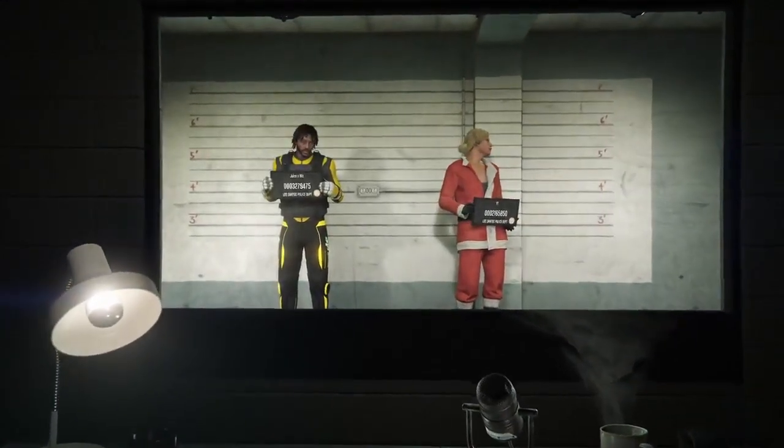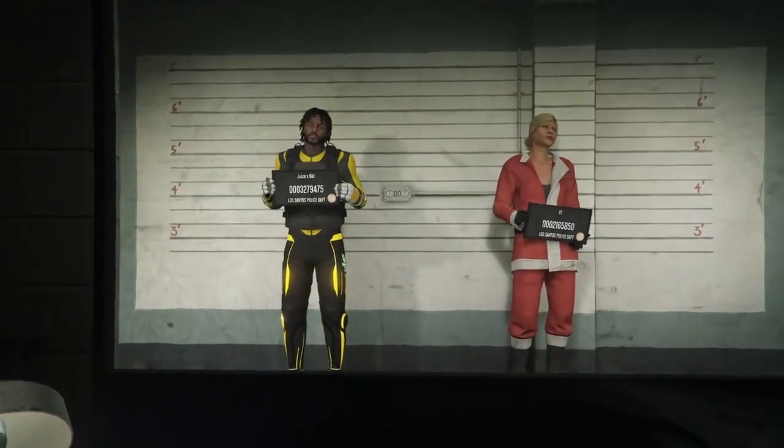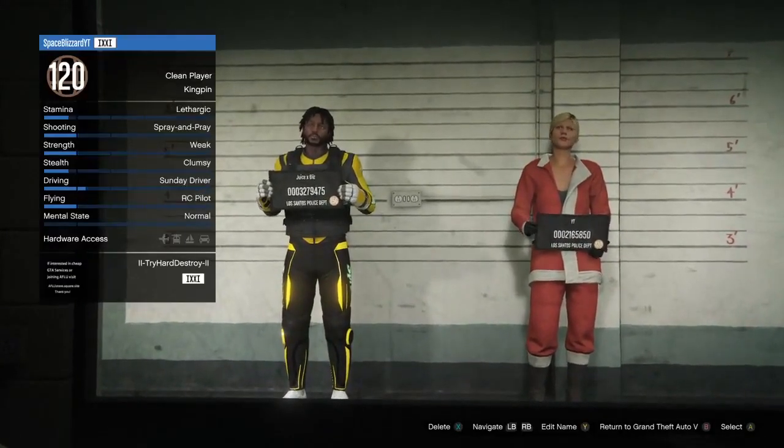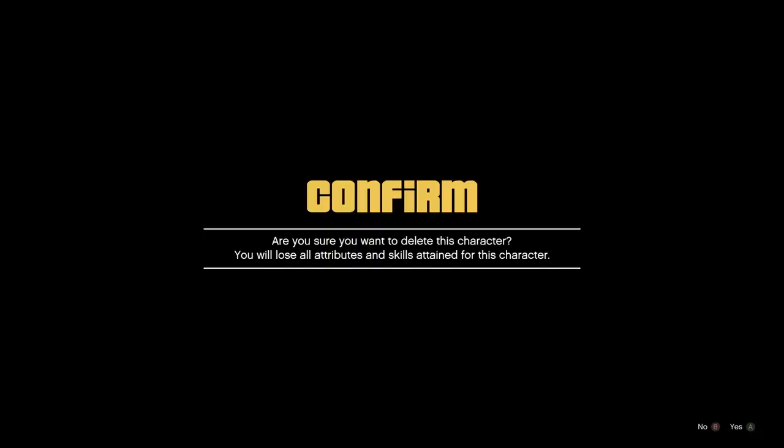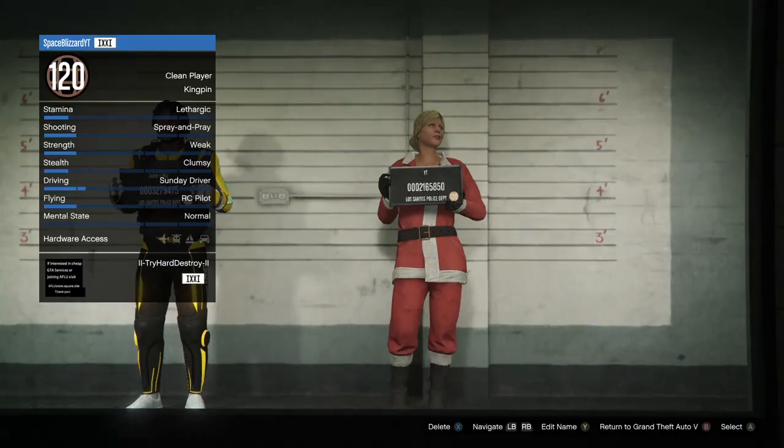Once your characters load, you'll want to delete your female character and go back to story mode. Switch between them a few times to make sure you do not accidentally delete your male character — it would be very tragic. Delete the female and go back to story mode.